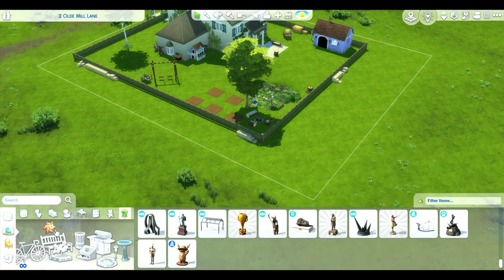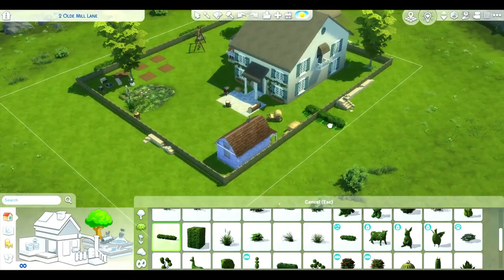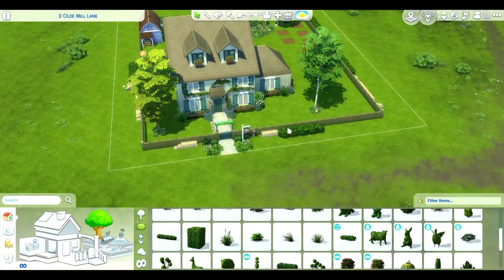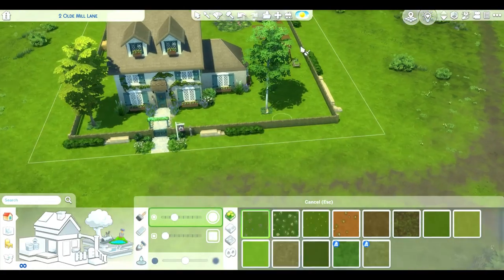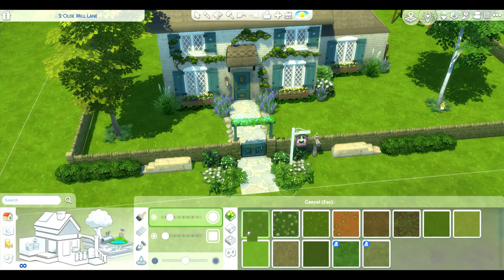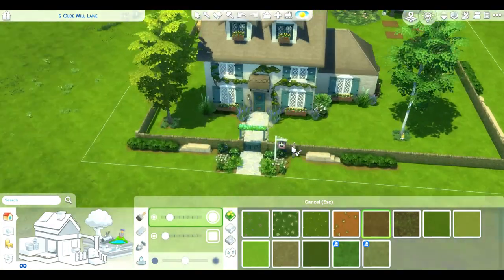I hope you like it; I think it turned out okay. I ended up adding some terrain paint later and some bushes to kind of make it like an old-style farmhouse. This is actually the first house I built in the new town that comes with this pack, which was super cool. I didn't realize how big and spacious this lot was — not just the lot you can build on, but the unoccupied space next to it.